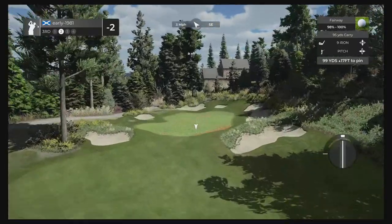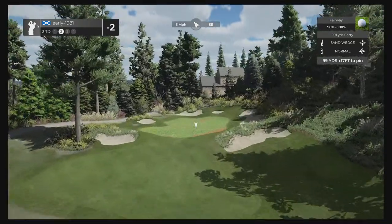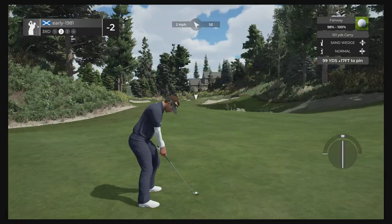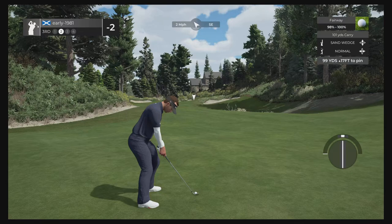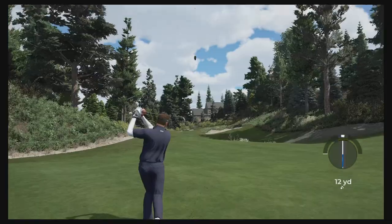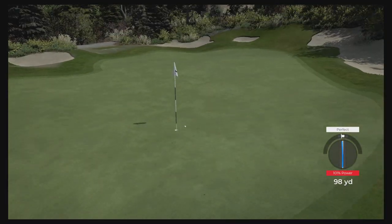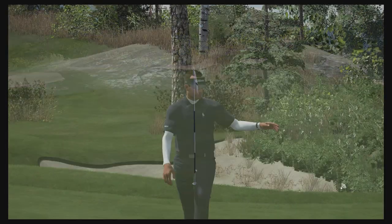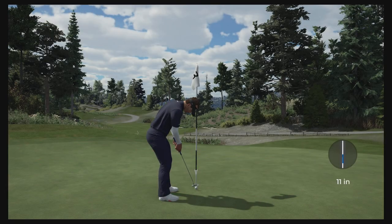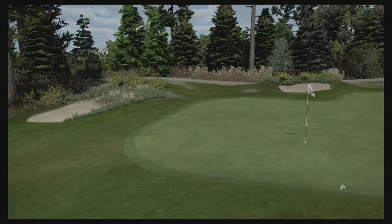I think my sand wedge with full backspin should be good here — certainly don't want to find that slope defending the right-hand side of the green, as the ball will kick heavily over to the left-hand side with pace. We do get the perfect and it lands short of the pin. Get in the hole! I didn't line up for that kick there — I thought we would have landed nearer the pin, but it's worked out really well. It is going to be our third consecutive birdie of the round and we are three under through three holes — so far it's been a perfect start.